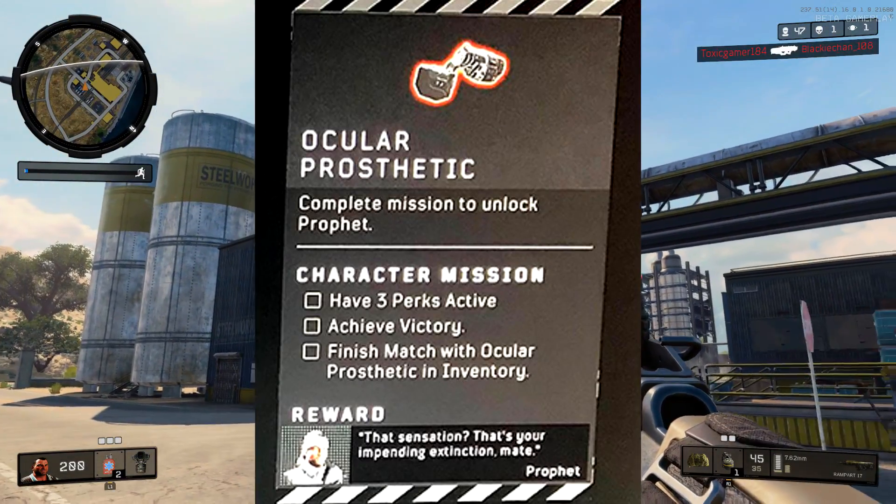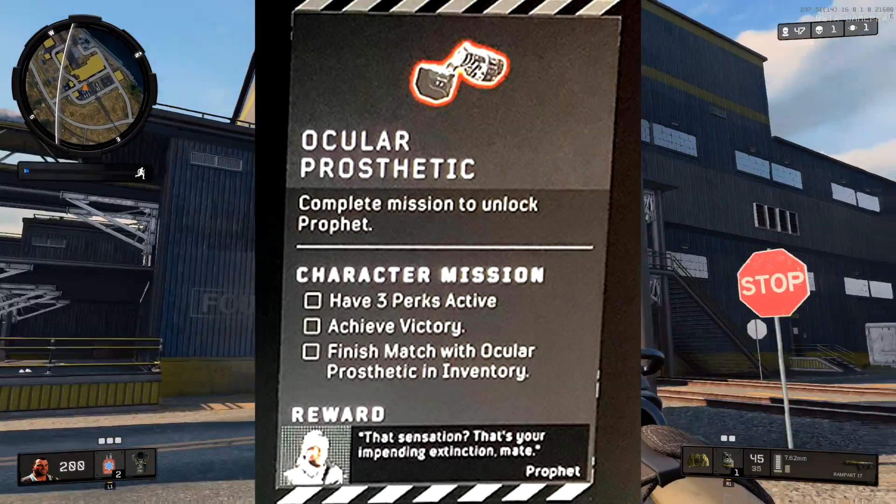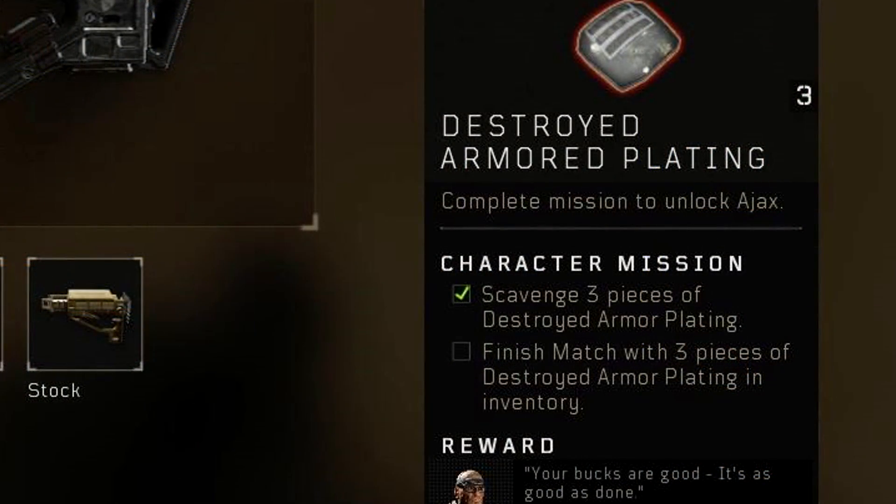Next up is Prophet. With Prophet you'll need to find this prosthetic, have three perks active, and win the game. This is going to be a little bit more difficult than all the rest of them, so it may just take a little bit more time.